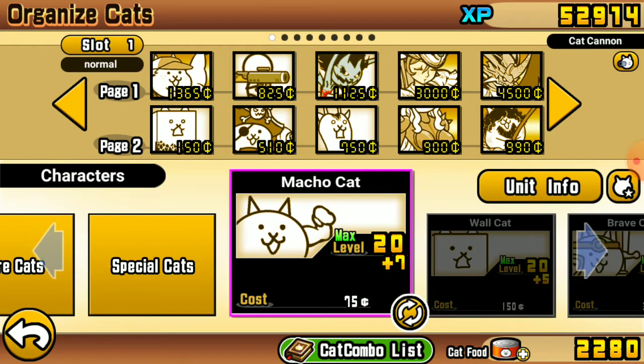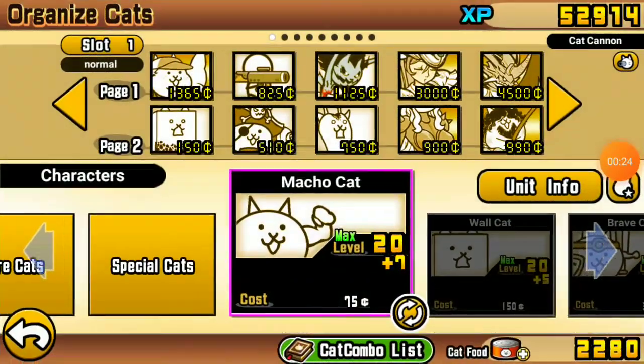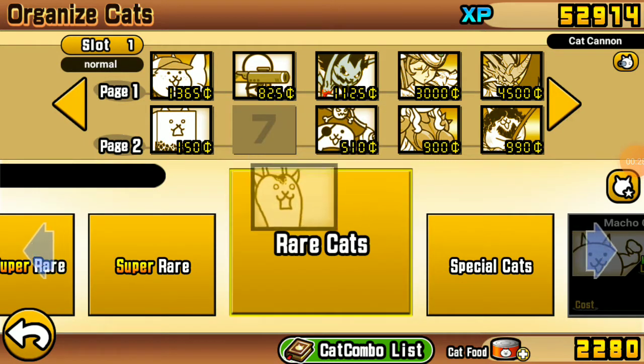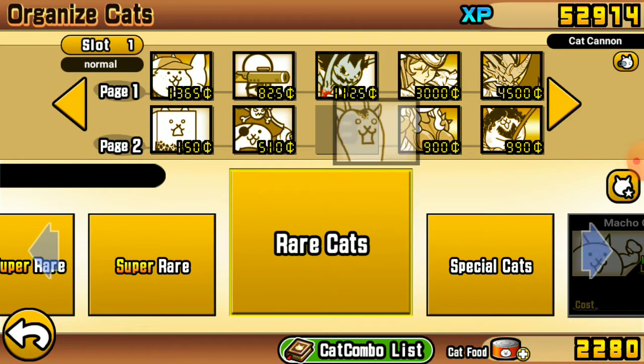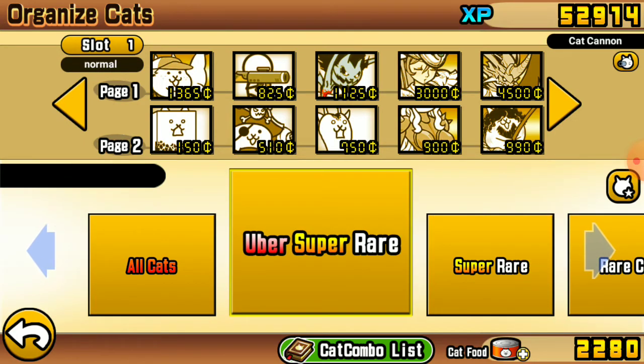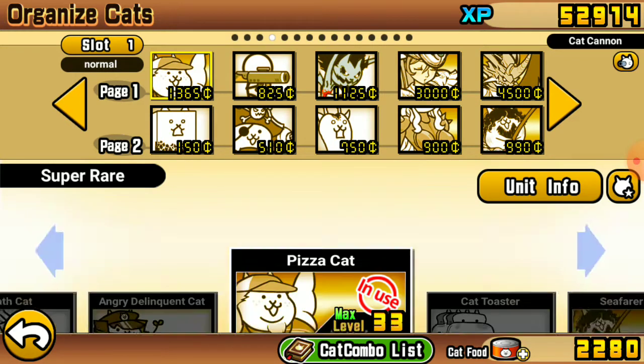Now you should have a lot of Crazed Cats by now, if not all of them. I highly recommend using Crazed Giraffe, and of course we're going to use Pizza Cat and Seafarer, because Seafarer helps clear up the doges in the stage.